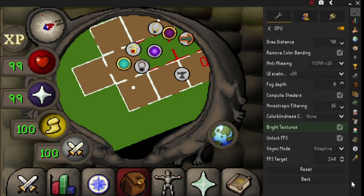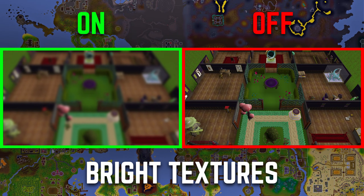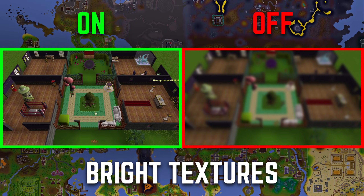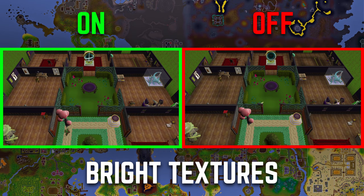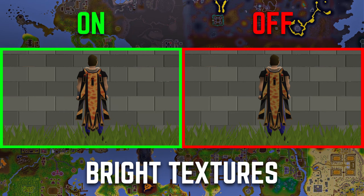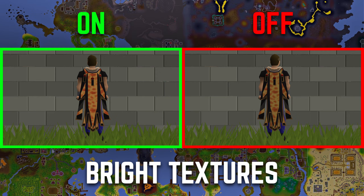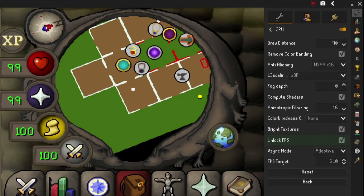The next setting is bright textures. I have this turned on as it makes a little difference when wearing capes, especially fire capes or inferno capes. With the setting off versus on, it makes the textures just that little bit brighter, which I like as it makes things like capes and fires stand out just a little bit more. Again, this is personal preference - if you don't like it, you can simply turn it off.